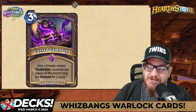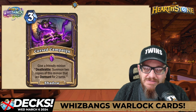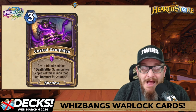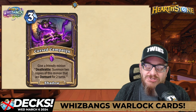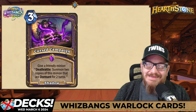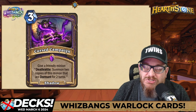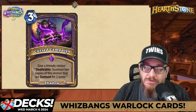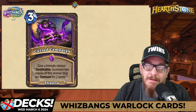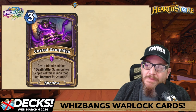Next up — 3-mana shadow spell: Cursed Campaign. Give a friendly minion a Deathrattle: summon 2 copies of this minion that are dormant for 2 turns. I like this spell, I just don't know what we're going to use it with. I haven't seen all the cards in depth, so I might come back to this one. But I love it, especially since whatever you're dealing with on those friendly minions, they could come back to haunt the opponent.